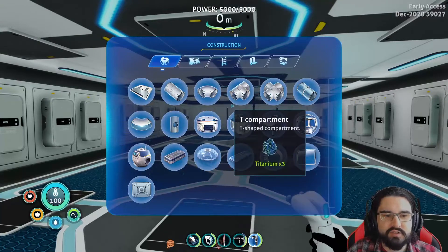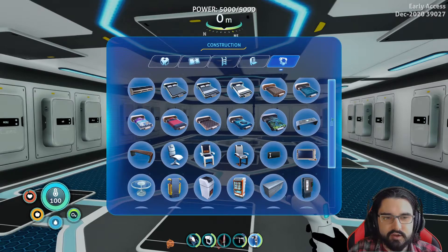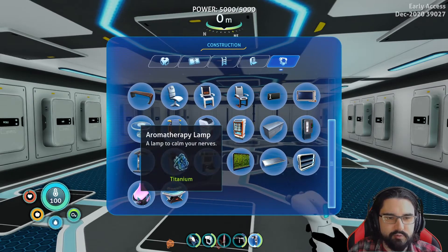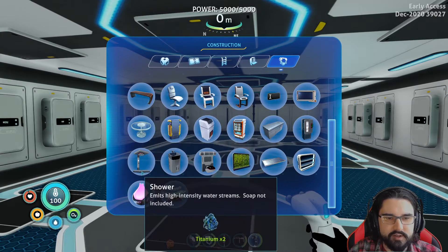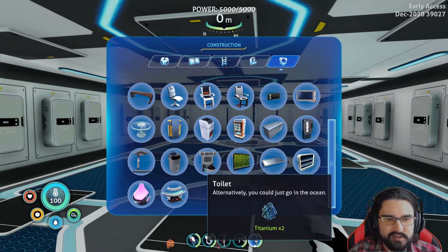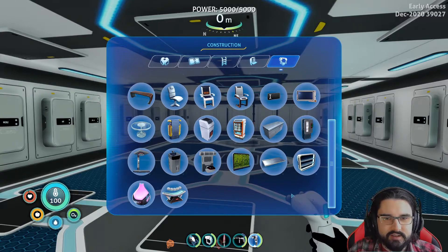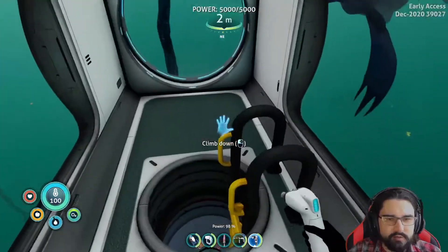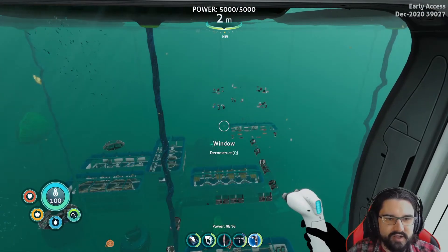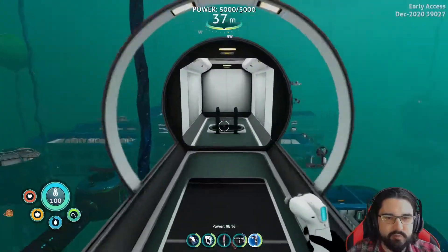Let's get my building tool up and see what I'm gonna have to build. I need a bed, so I'll need fiber mesh — not a problem. There's a nice aromatherapy lamp, maybe we'll get to that. Two titanium for the shower. So two, two, and two — you need six titanium altogether just for the utilities. Let's get over to the residency on the other side of the base.